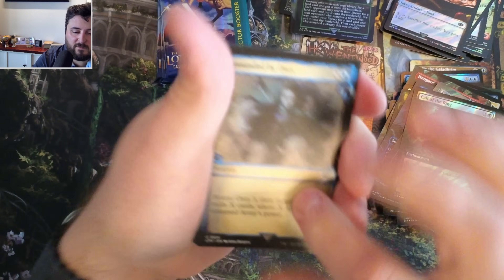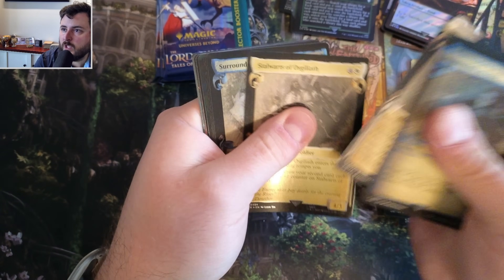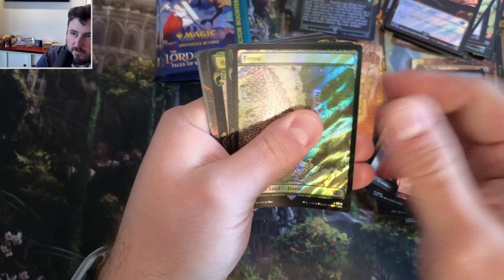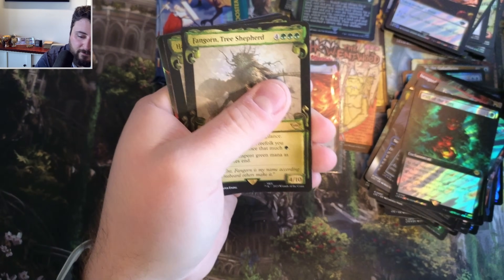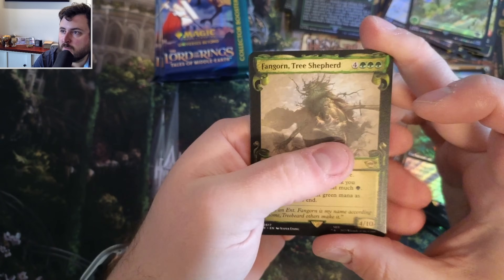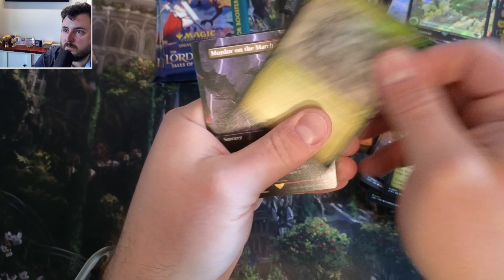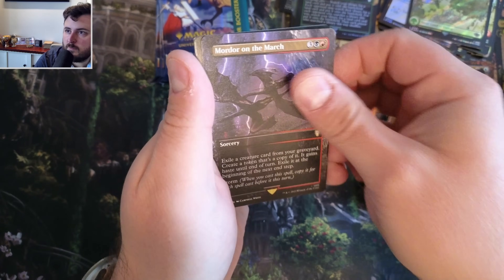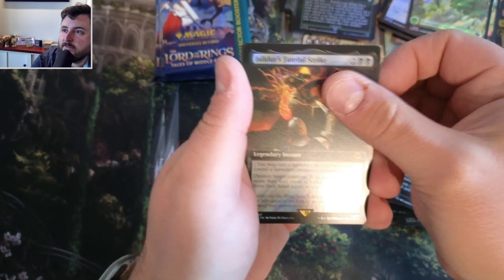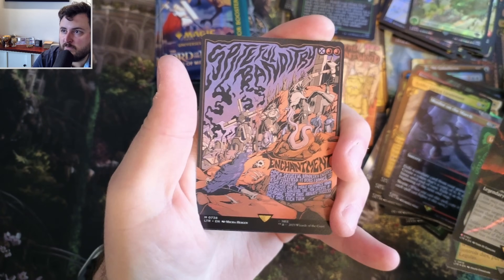Tough, tough openings. Holy cow. Surrounded, Took, Bill, Fiery, Legolas, and a Forest. Another Fangorn, Tree Shepherd. We got Lorian Lieutenant, Moria on the March, Isildur's Fateful Strike, Legolas. And boom - Spiteful Bantry.